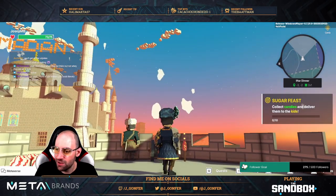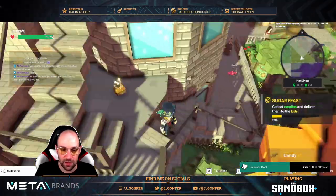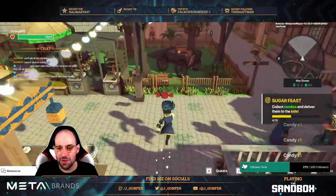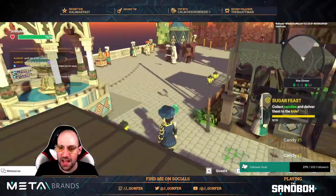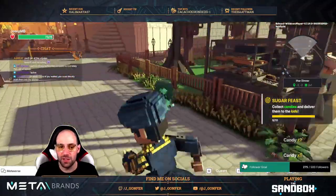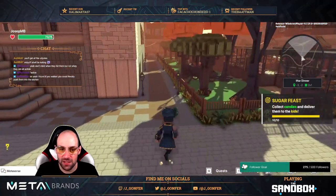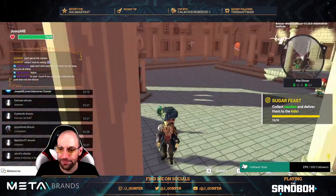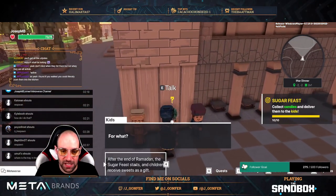Happy Ramadan and fireworks! Now collect candies and deliver them to the kids. The candies appear in front of you one at a time as you collect them — very easy. Last one is hiding a bit, but got it. Now we need to talk with the kids — they're just there. Use the respawn command and go talk with the kid and give them the candies.